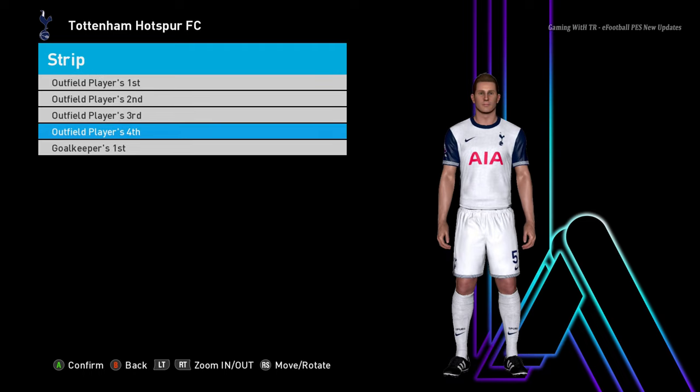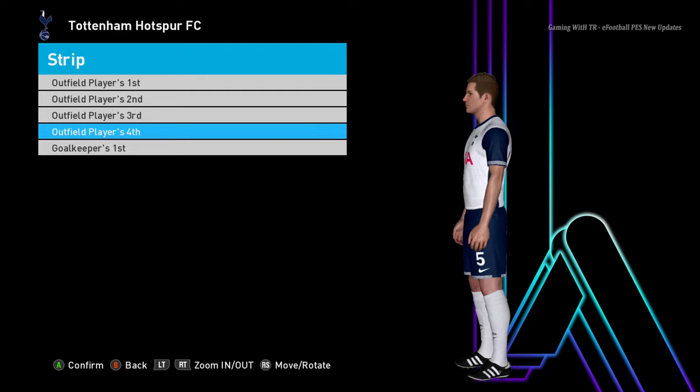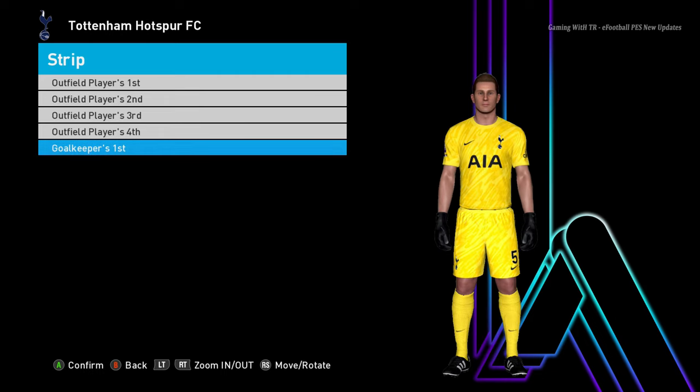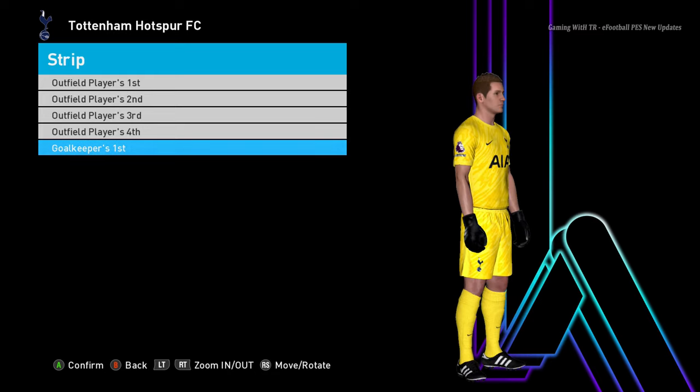Here is Tottenham — this is their home jersey. Yesterday we just beat them; at the end it was a very difficult match because we messed up — we were easily winning 3-0 but the goalkeeper mistake was too much. Still, we got the three points.